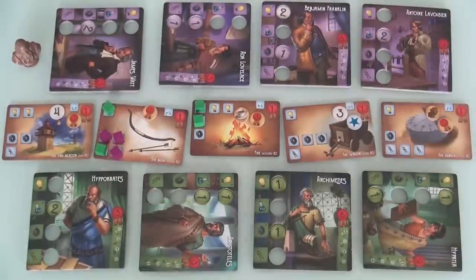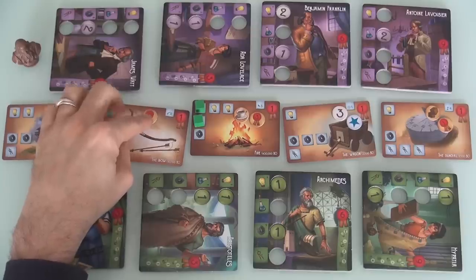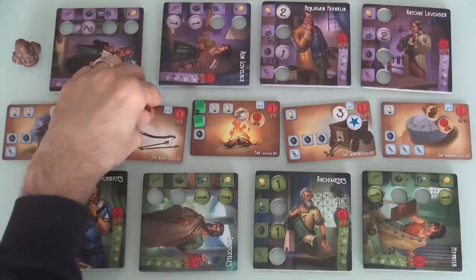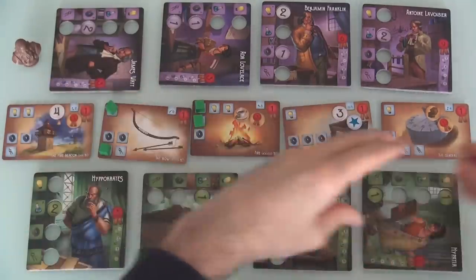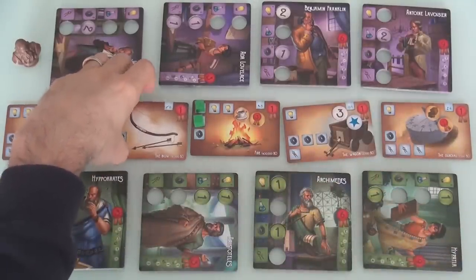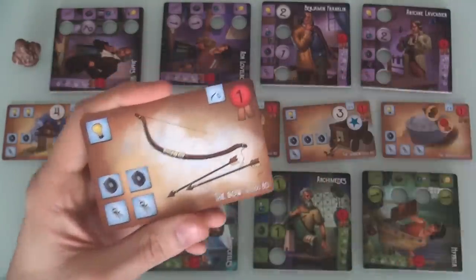If Jen can get another two for the mechanics and a one for the mathematics, that'll be six points for her. Jen has left me either three points for this medal, or one point plus the invention itself. I'm going to take the invention itself. Now we all get our cubes back. This is only worth one point instead of three, so strictly speaking I threw two points away.